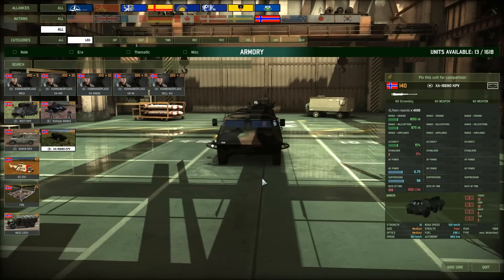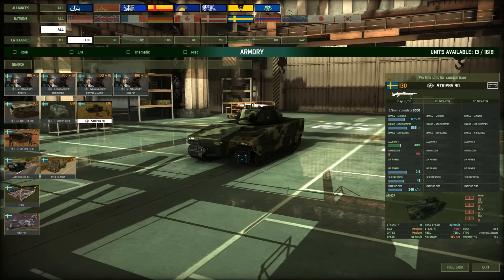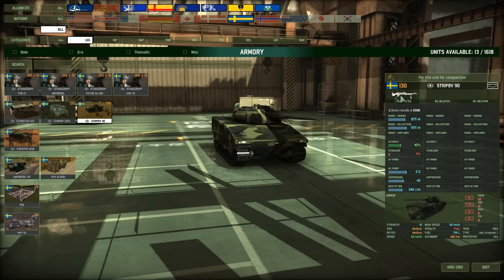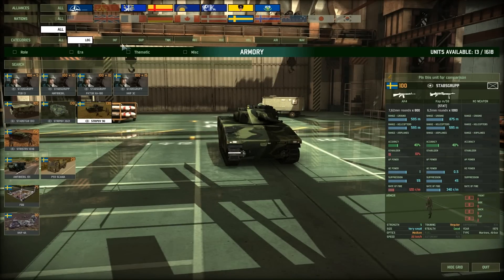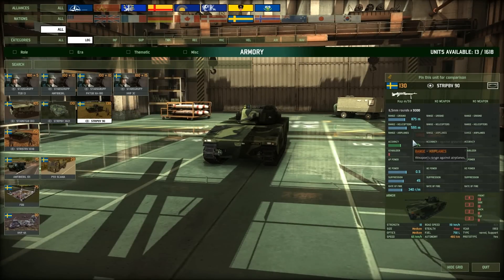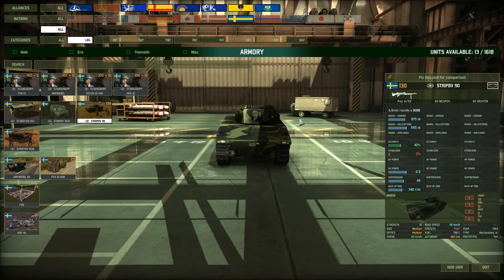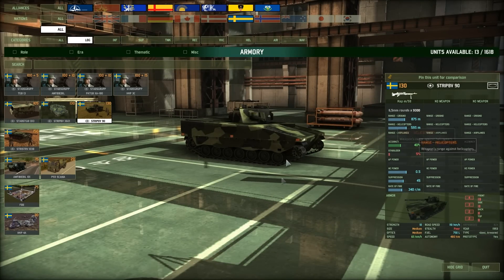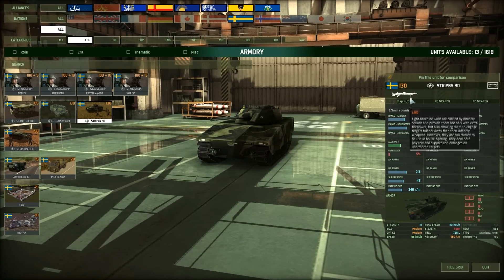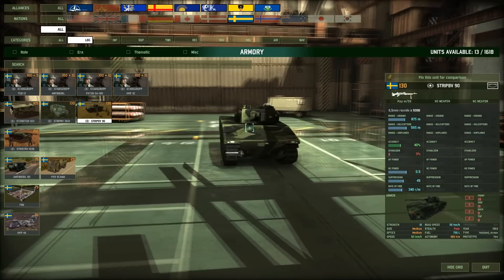Looking at the CV units, there's a new CV unit - the XA186NOKPV. And there's the STRF PBV90. They used to have it with a cannon on top - like 1,000mm which was pretty awesome. But now it's got an LMG, which kind of sucks. You can see the cannon there but not the LMG - maybe that's a bug or they've just changed it. It's an awesome looking vehicle with good armour. High explosive power is good, but it used to be better with the cannon on top.